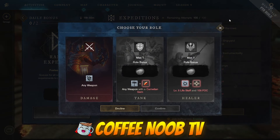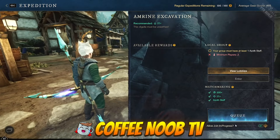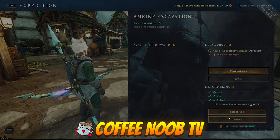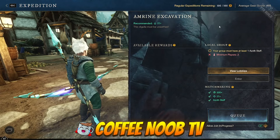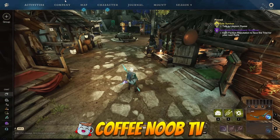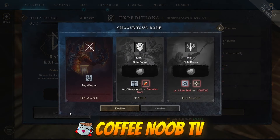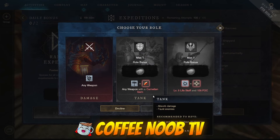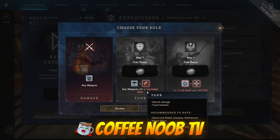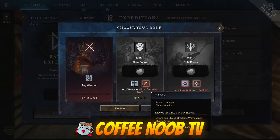Once you click a random — or even if you click a specific dungeon — it's going to ask you your role. You choose your role, and the game grays out the ones you automatically can't do based on the gear you're wearing. For tank, you'd have to have at least one weapon with a carnelian gem equipped.